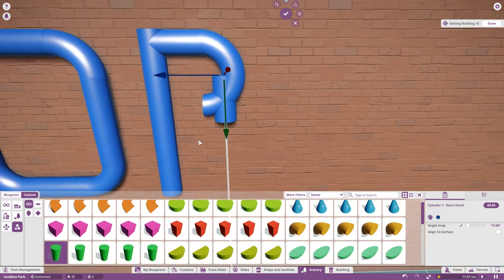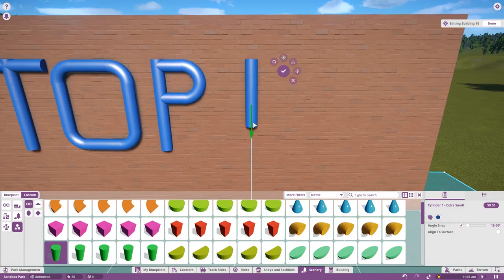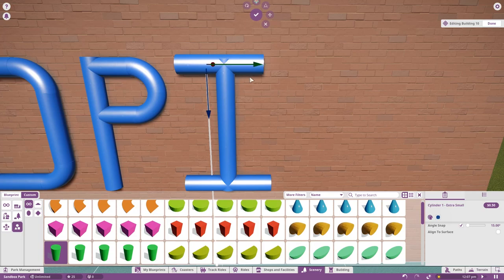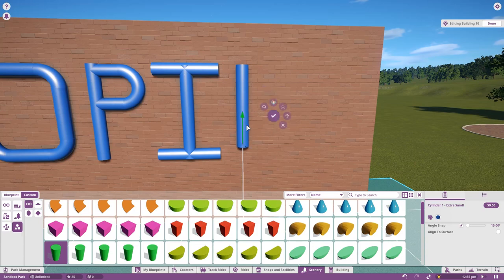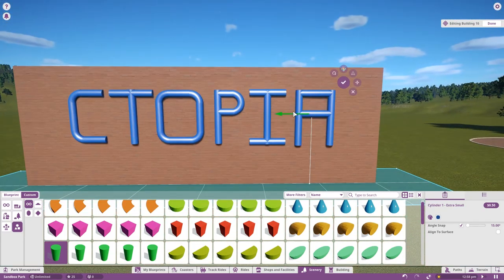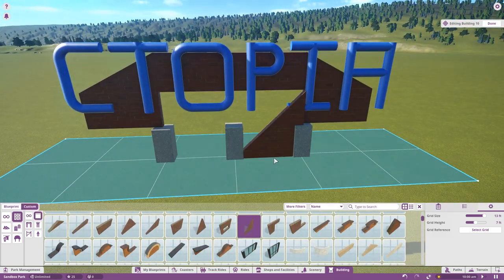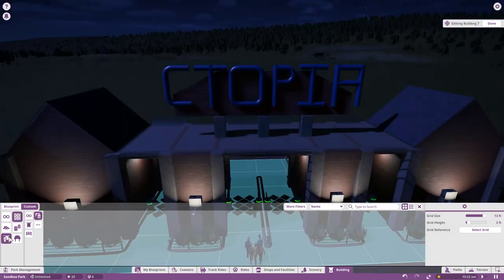Oh, if you guys haven't seen — I finally got my hands on an HTC Vive, so we started doing some VR videos and that thing is so much fun. I have to stop myself from just playing it all day. We did a video on this old west bartending shooting game called Crazy Saloon — you guys should definitely check that out. I've been using the new end slates in the game, so there will be a link to that at the end of the video.